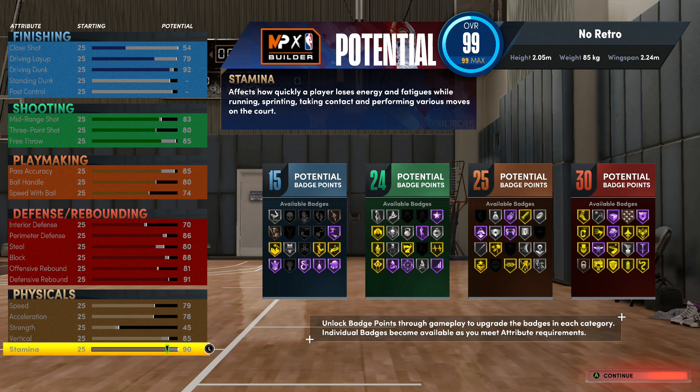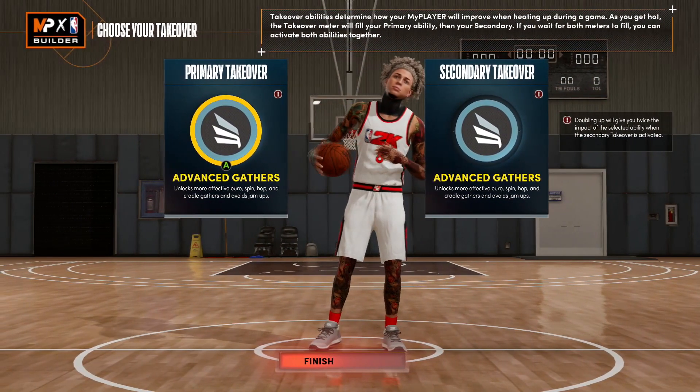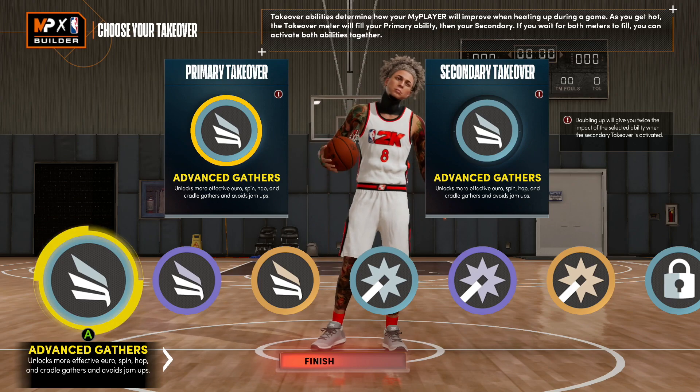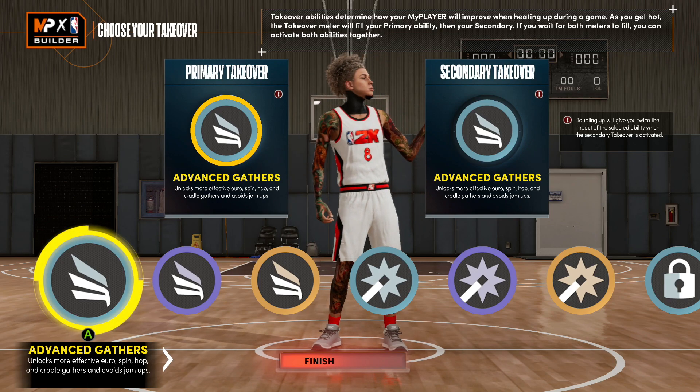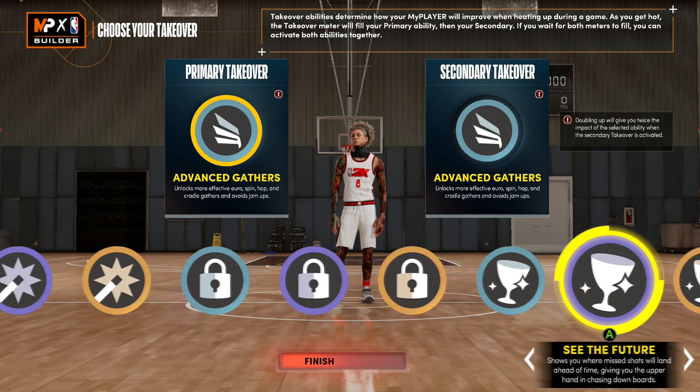Honestly this would probably be my next build - I don't want to say final build because I want to make a big center - but this build on iso you can destroy. I know people will be like 'oh my lock can guard this' - okay buddy, I don't want to hear from your 70 or 75 win percentage. If it's higher than 80, I'm pretty sure you're bum hunting. My win percentage is higher than 80 every year - typically about 90, besides the beginning of this game being broken with steals. But you get slash, shot creating, lock, and glass takeovers.